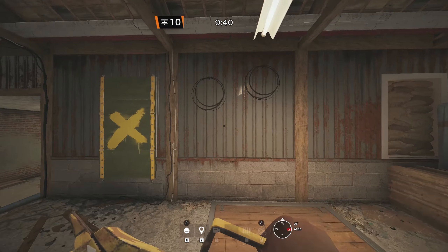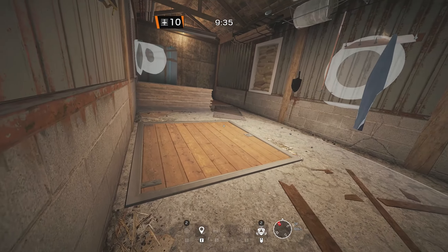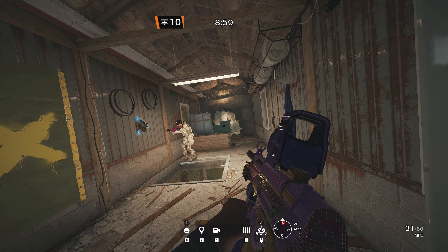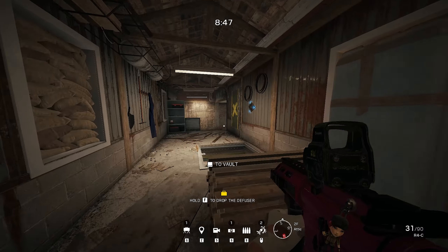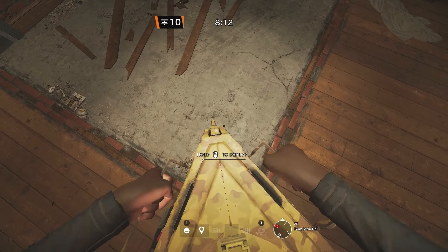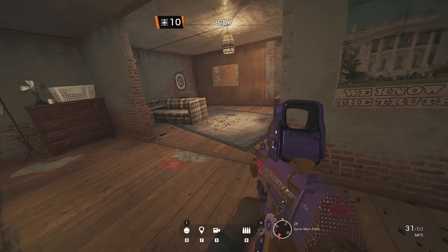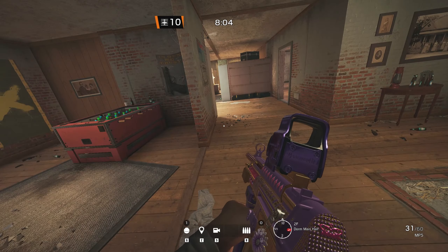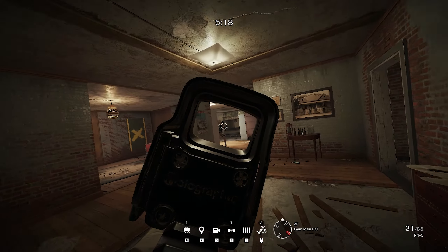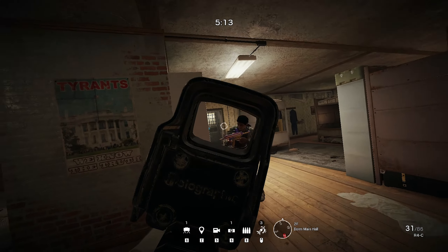I place the second Banshee on the attic hatch. If you place it on the left side of the hatch and then open the hatch, the attacker has to either use utility or move further into the attic to destroy the Banshee, as they can't melee it from the right side of the hatch. I place the last Banshee in Dorm's main hall, because this is a common pressure point for attackers pushing through Trophy or the breach in Games Room. This Banshee gives good sound calls and the attacker is exposed to a lot of angles when pushing Dorm's main hall.